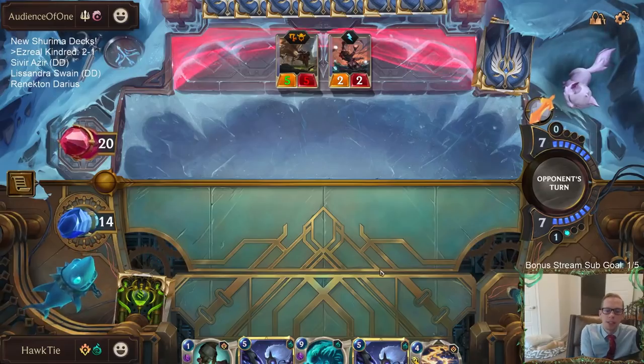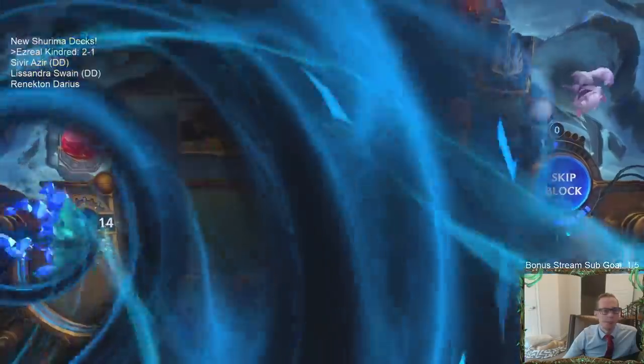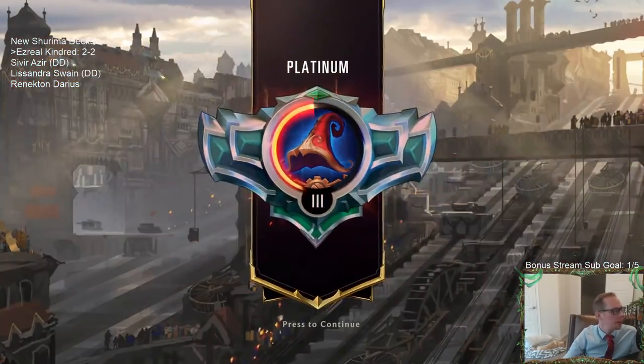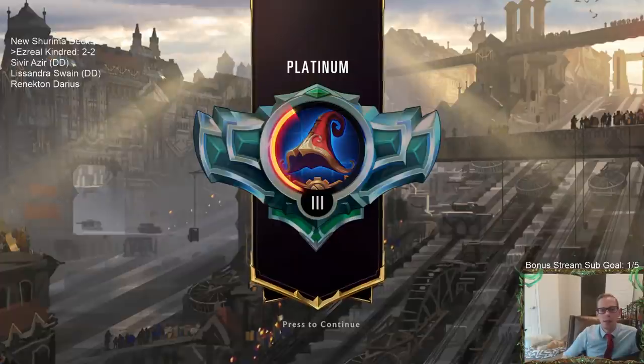Kindred has to be in play for it to die at the end of turn. Okay, well that was terrible — a couple of things to learn. Don't keep Ezreal in a Sharp Sight matchup — just don't do it. You're right, we need spells to interact. Also don't keep Concurrent Timelines — that was not worth keeping either. In that kind of matchup you've got to be able to interact. Concurrent Timelines and Ezreal — both should have been mulliganed and we should have looked for removal spells or anything that would attack, block, or interact better.